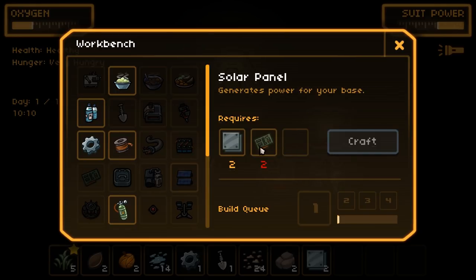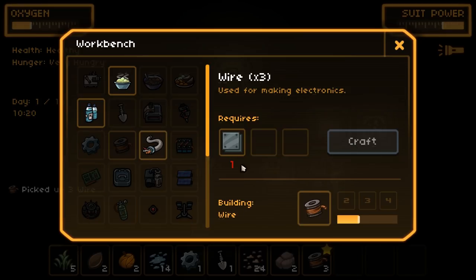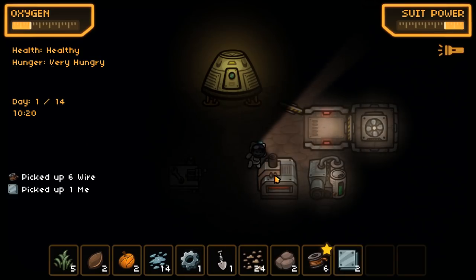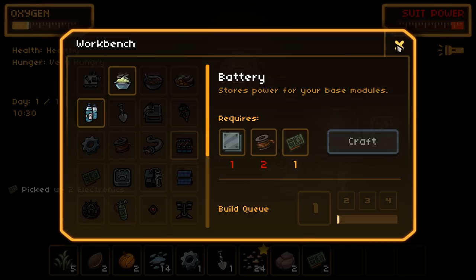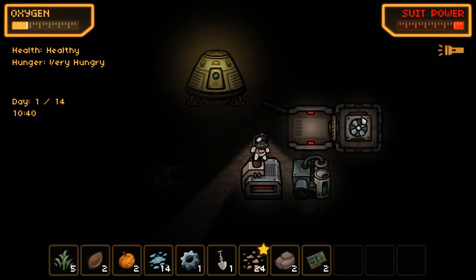In order to make a solar panel you need two of these electronics cards, and you need three wires per card, so I can make that without any real problem. One and two. You can also make a battery — stores power. That might be useful as well for later.